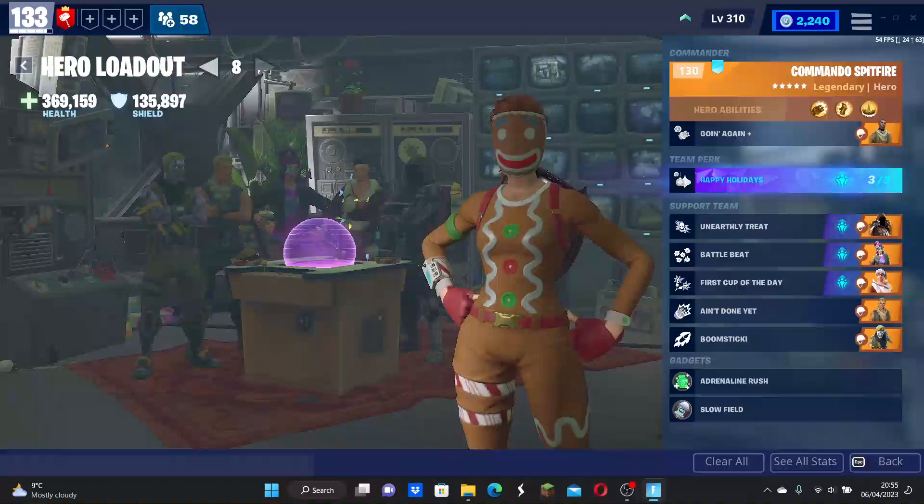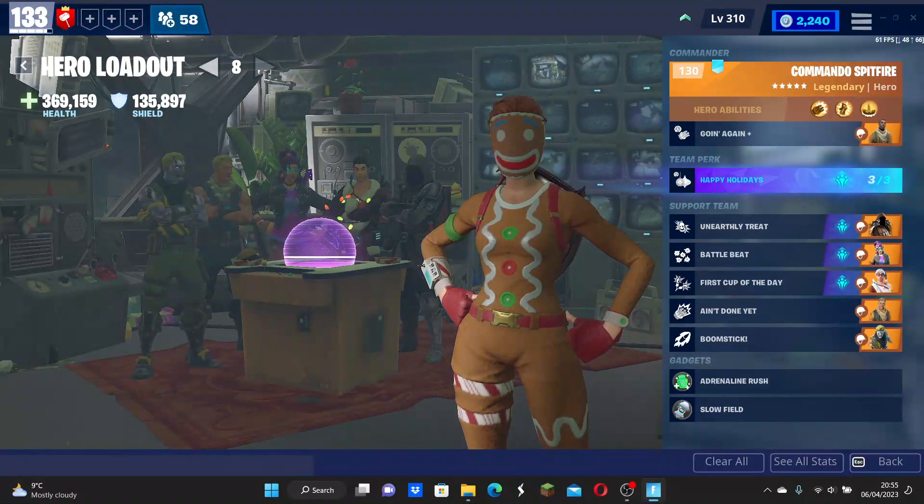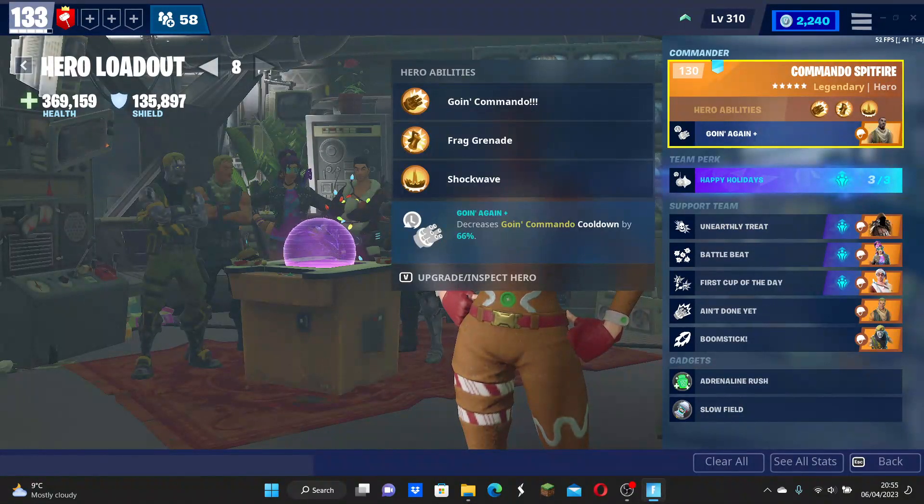Now we're going to go over to the late game build. This is probably going to be more useful for rounds 25 to 50, maybe even later or earlier depending on how you're doing and whether you're playing with teammates. We're going to be using Commando Spitfire, which allows the cooldown of the minigun to be decreased by 66%. This is incredibly important, as it means you have it up for a lot longer — it is an infinite minigun build.